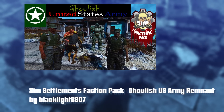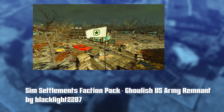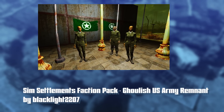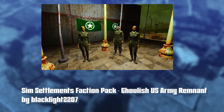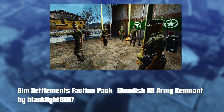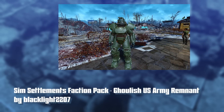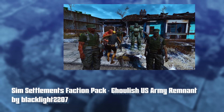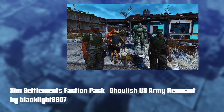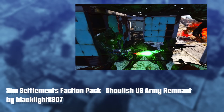It uses stuff that's available in the game. It looks like he's even got some stuff from DLC or Creation Club or other mods he got permission for — there's power armor in army format, flags, and it looks like this thing's getting pretty well fleshed out with a lot of cool ideas. So if you're looking for a new faction pack to try out, check out the Enclave or the Ghoulish US Army Remnant, both by Blacklight2207.